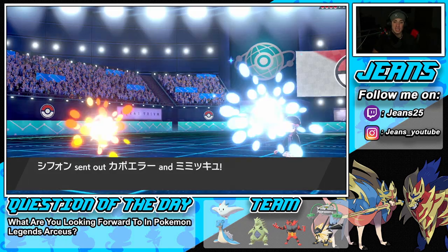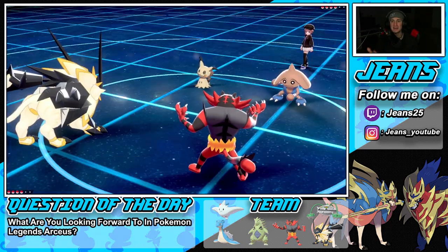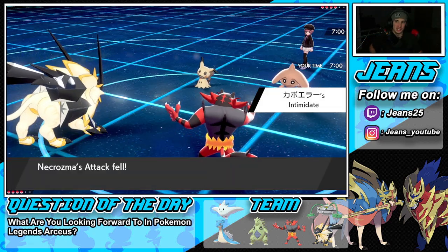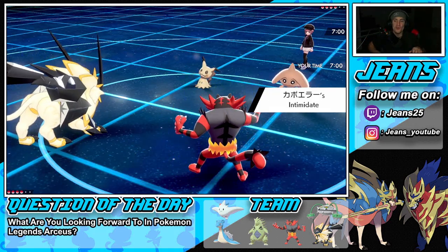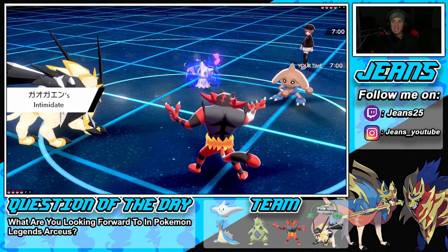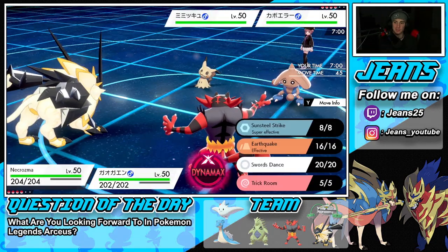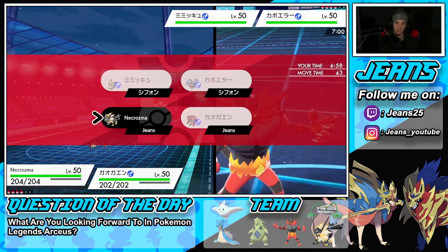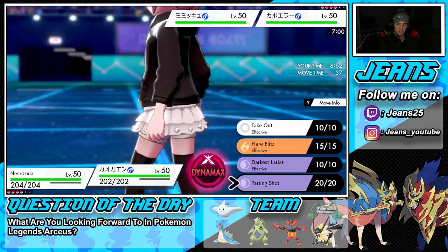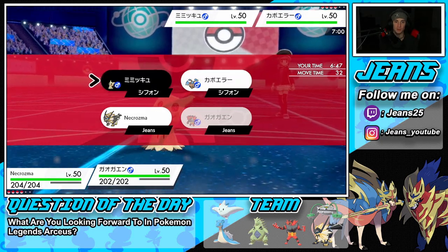The opponent leads Mimikyu alongside Hitmontop. Hitmontop is a stud — his whole life is to wake up, use Fake Out, use Intimidate, and do his little boogie dance. He could pop Trick Room, but I think we just go straight for Swords Dance and consider a Parting Shot onto Mimikyu, which might be more beneficial than eating the Fake Out.